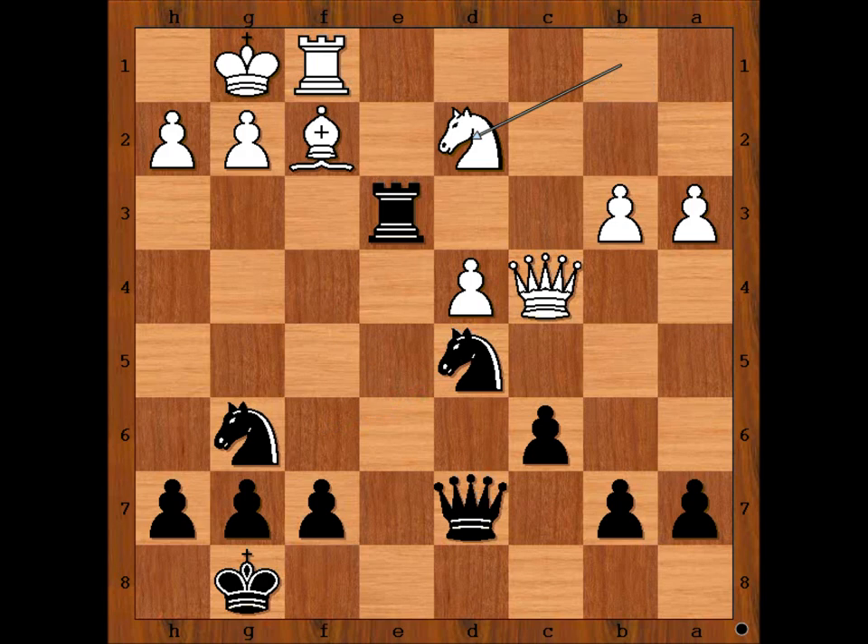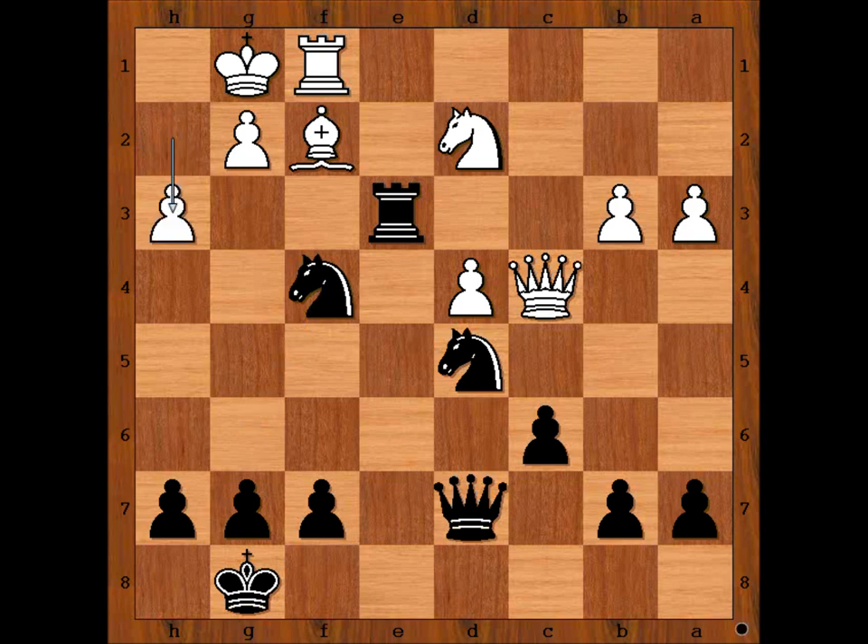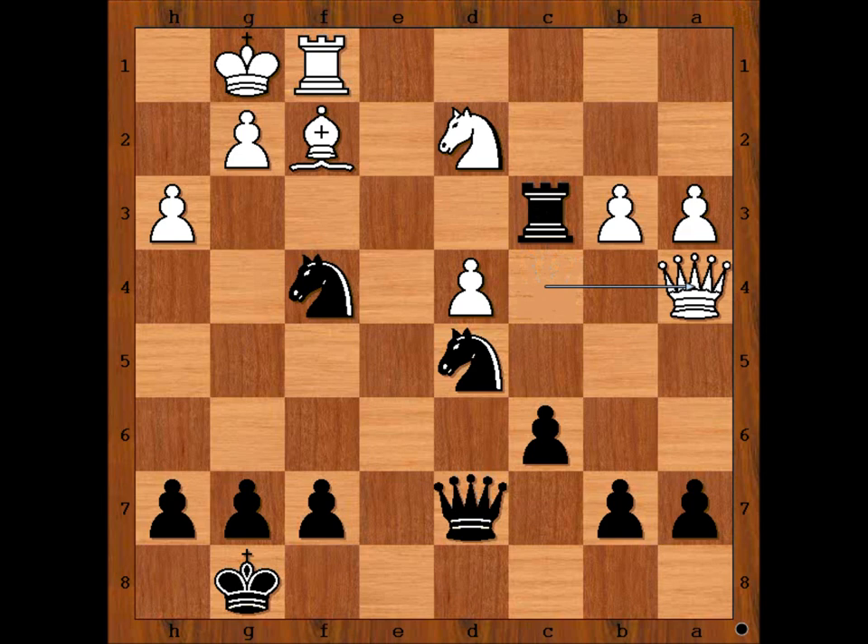Knight from g to f4, h3, rook to c3, attacking the queen. White is in trouble. Queen to a4. Black to move — how would you continue the attack on the white king?